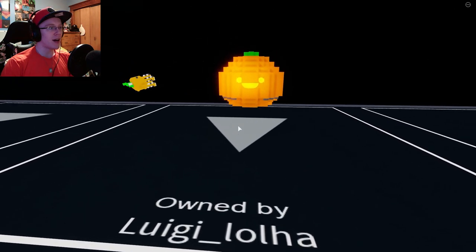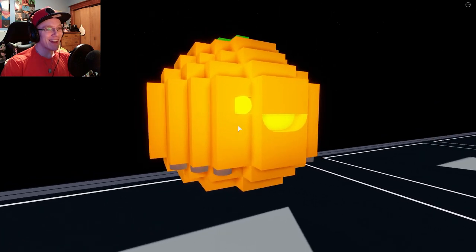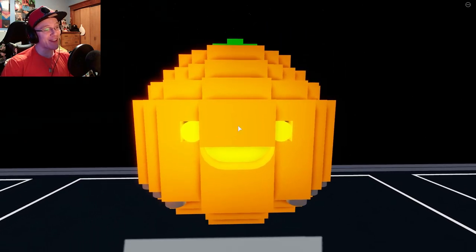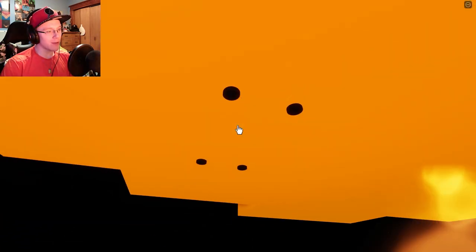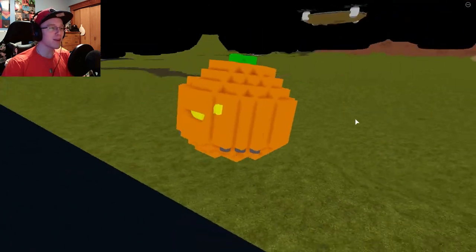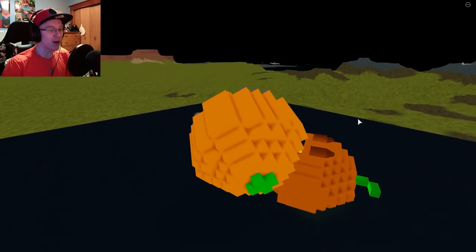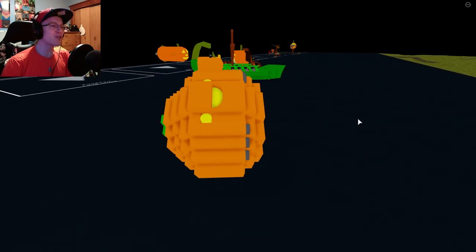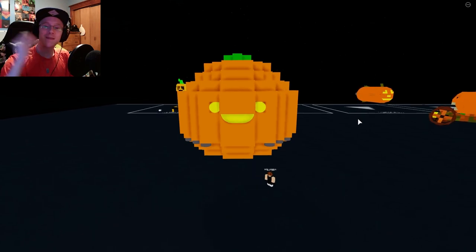Next up we have Luigi Loja with his smiley boy pumpkin. I love the face on this guy — it is so adorable. Overall it's a little bit blocky, but the face is beautiful, absolutely amazing. It can fly around and stuff. I think the face is probably just the best part of this build — it is my favorite, it's so simple and so adorable. That is gonna get some bonus points from me. The flying kind of leaves something to be desired — he kind of trips over himself — but overall this pumpkin's pretty solid, and the face is just beautiful.